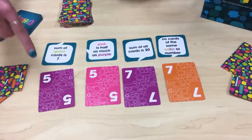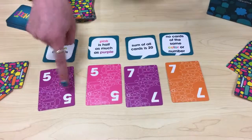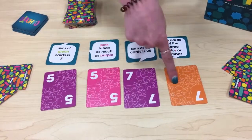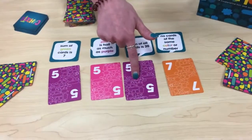It plays kind of like Uno in that you can lay down on the same color or the same number. For example, you can lay down a purple or an orange, a five, a five, a seven, or a seven. So if you have a matching card in your hand, you can play it.